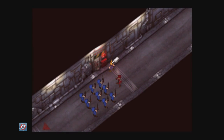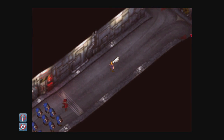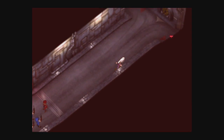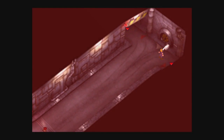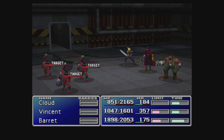Walk up to this red box and hit X. You should hear this alarm start going off here. Now this is going to start a random monster generator. These guys aren't supposed to be available until later in the game, but for whatever reason they start spawning as soon as you activate that alarm.